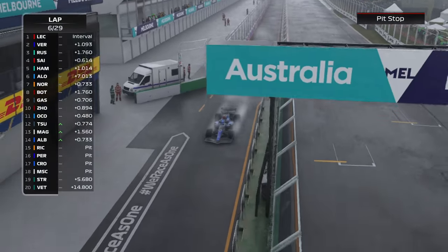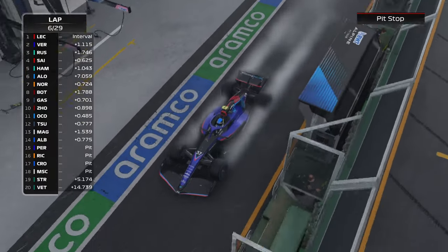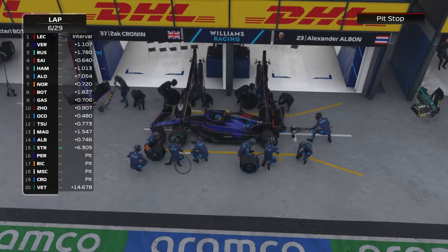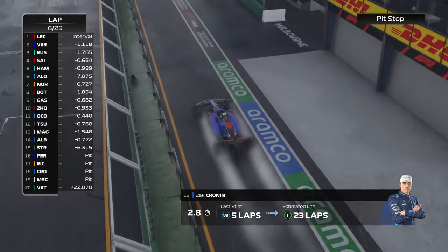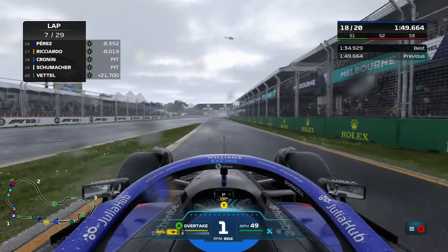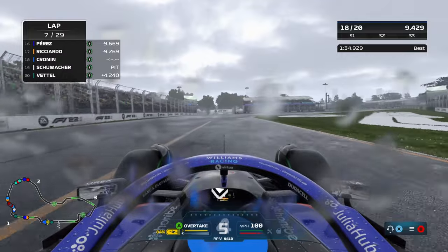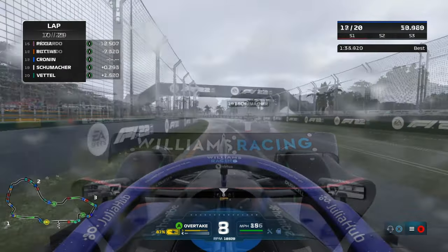Magnussen and Schumacher going behind us. There are four of us going to pit — Perez, Ricciardo, ourselves, and Schumacher — so it should be a good stop for our Williams team to get us out in front of Schumacher. Intermediate tyres now going on, and we are away with a 2.8-second stop. It's not the best of stops, but it's good enough to keep us in front. He's right behind us now on the pit lane exit — he can't get past us without going over the white line, so he'll stick behind us for the time being.